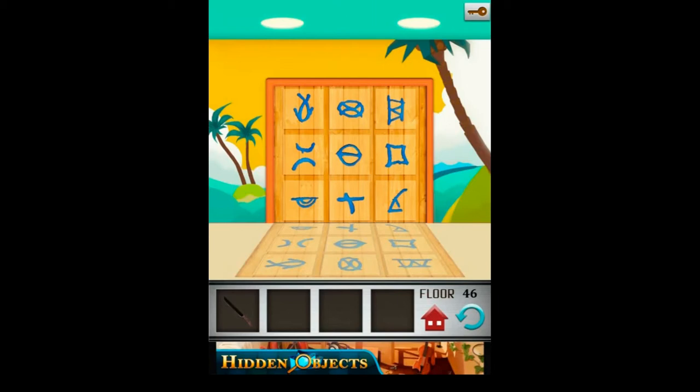On the 46th level you will see 9 symbols on the door and 9 symbols on the floor. Your aim is to make the reflection of the symbols on the floor using the symbols on the door. Just follow what I do.